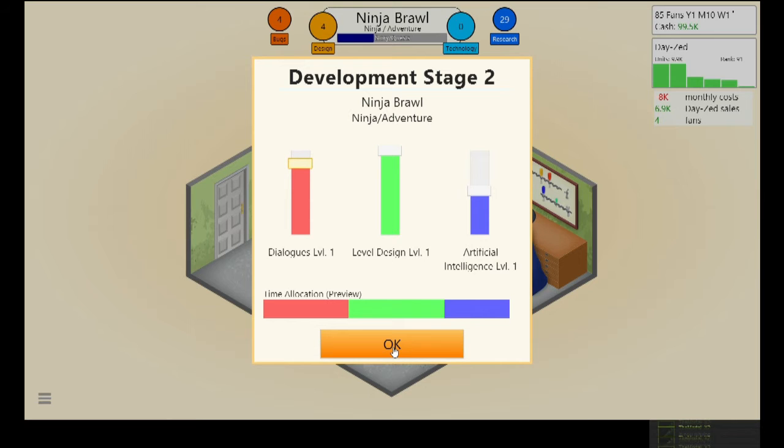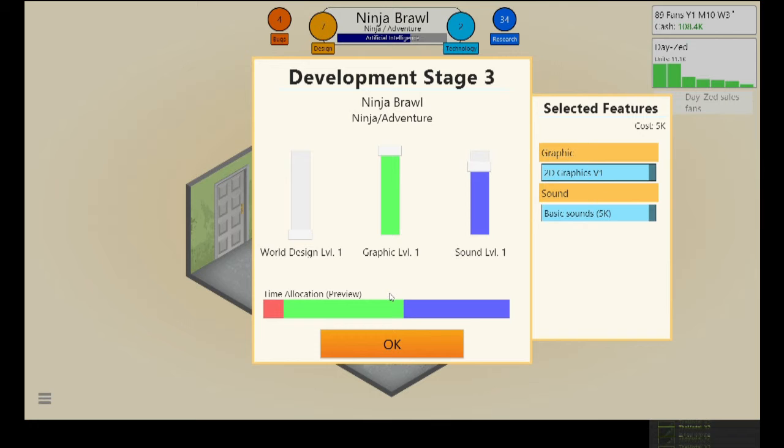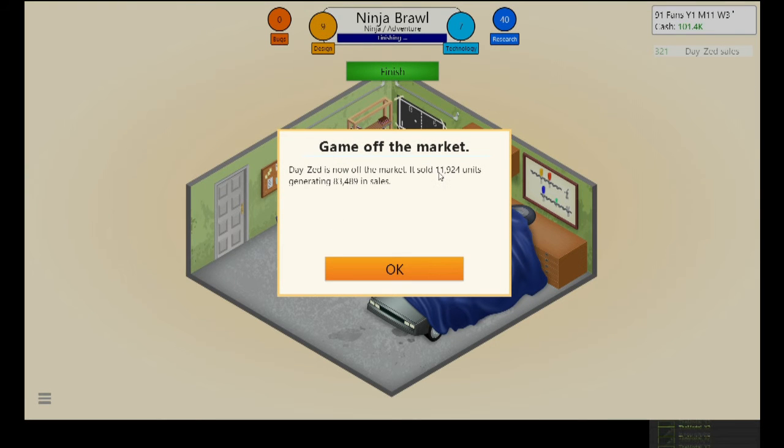In an adventure game you'd explore more; in an action game you just destroy stuff. World design would probably be a priority for adventure, with graphics and sound a bit lower. Day Zed is now off the market — sold 11,000 units generating 83,000 in sales. We have 90 fans now. Getting all the bugs out first since selling games with bugs can lead to fans being angry.